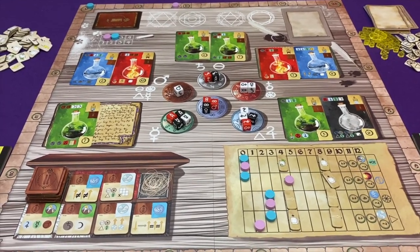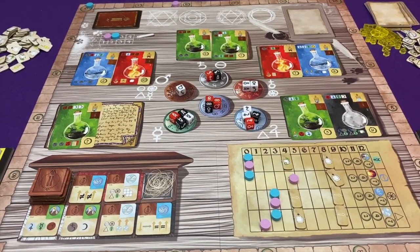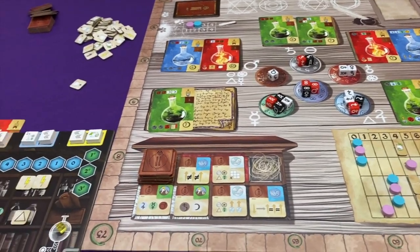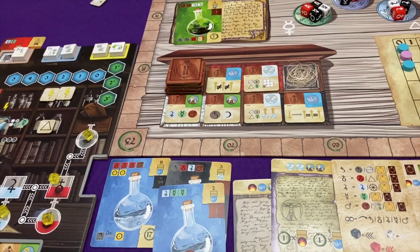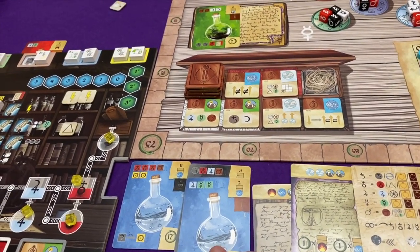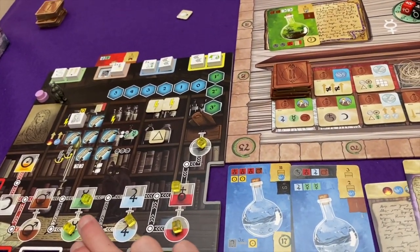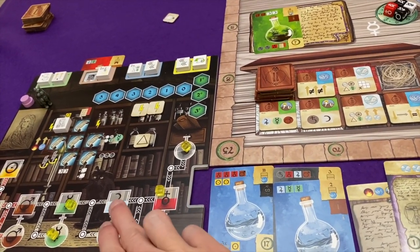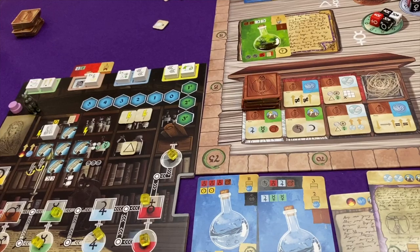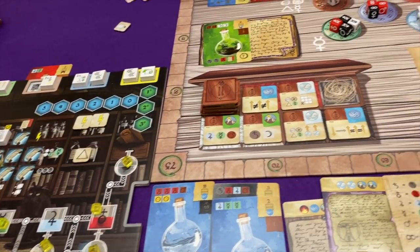Hi everyone, welcome back to Trismegistus as we go into round two of three, and it's Marty's first go. He needs to draft a die. He's very close to doing this experiment. He's got one refined mercury. He could get another with that transmutation, or a refined tin with this transmutation. So he needs a black and a white transmutation, really.